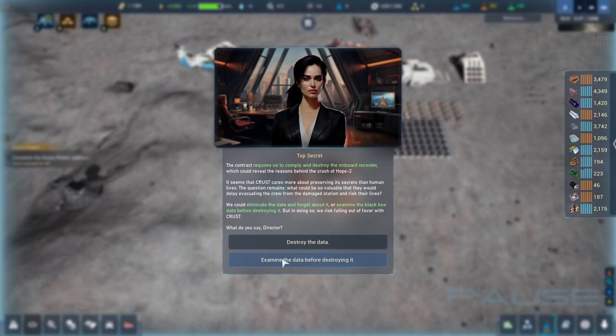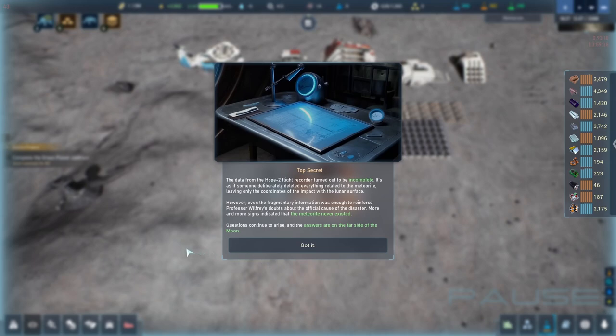Since we already let the Hope station crash and we're not really in their favor to begin with, we're going to examine the data. The Hope 2 flight recorder data turned out to be incomplete — it's as if someone deliberately deleted everything related to the meteorite, leaving only the coordinates of the impact with the lunar surface.